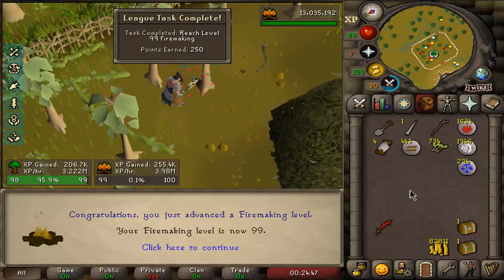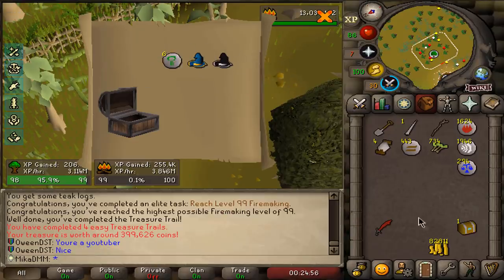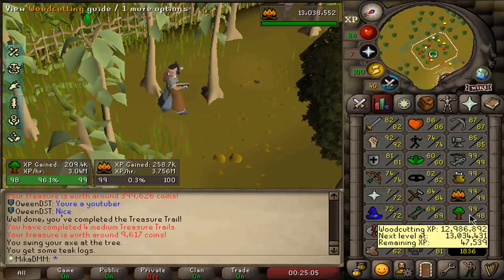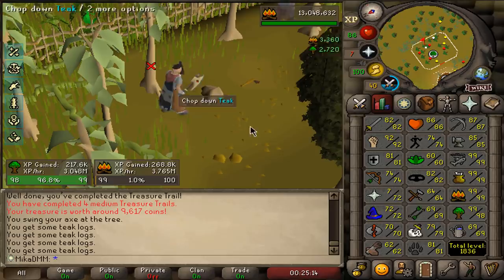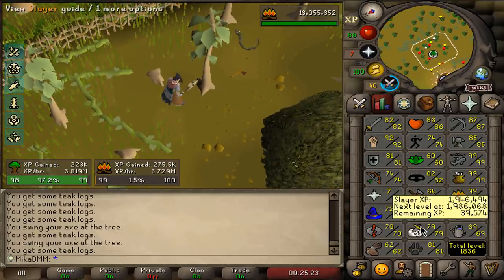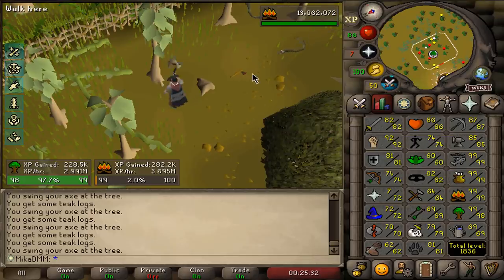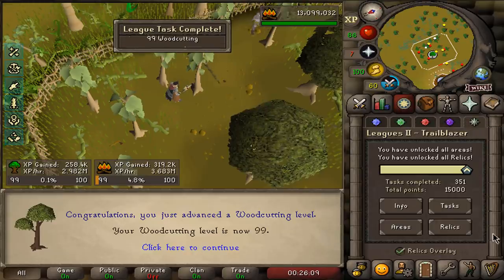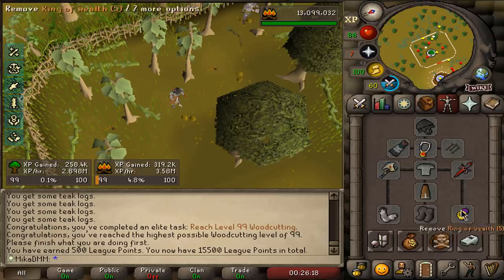99 Firemaking for 250 points. Now we're going to open an easy clue — two uniques, both kind of cool. Opening medium clue... and we're going to get 99 Woodcutting. This is just lovely. After 99 Cooking, the plan is simple: 99 Attack, Strength, Defense, and Slayer. I might jump into some bossing occasionally. 85 Slayer is a must because I need to get a whip. And there it is — 99 Woodcutting as well for 250 extra points. We probably just jumped in ranks by so much — 500 points just like that. That was as perfect as it gets.